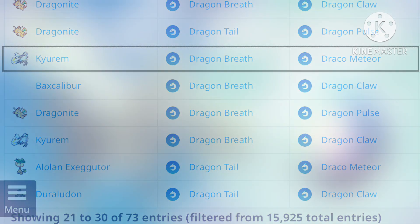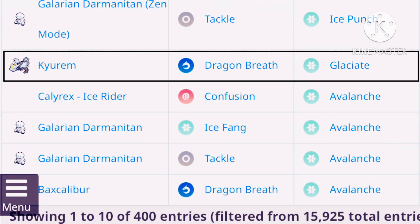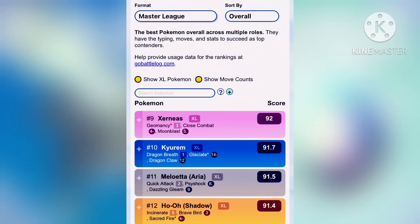It is ranked 25th as a Dragon type Raid attacker and is among the top 10 Ice type Raid attackers in-game. Also, it is ranked 10th in Master League PvP, so definitely a top meta pick and worth raiding overall.